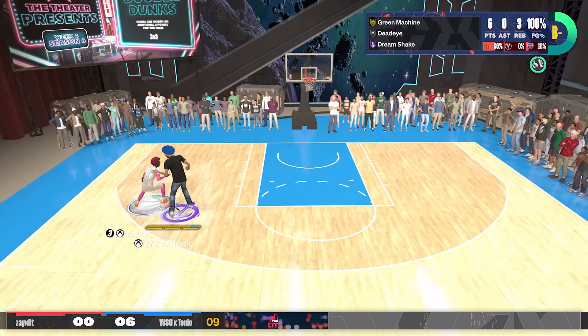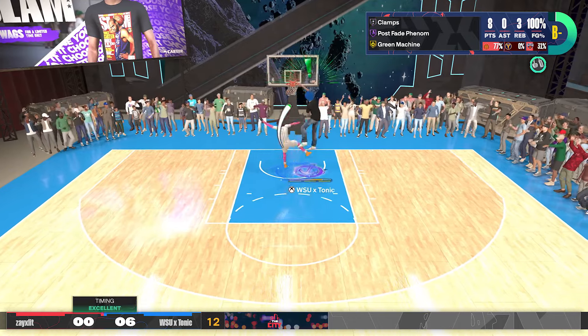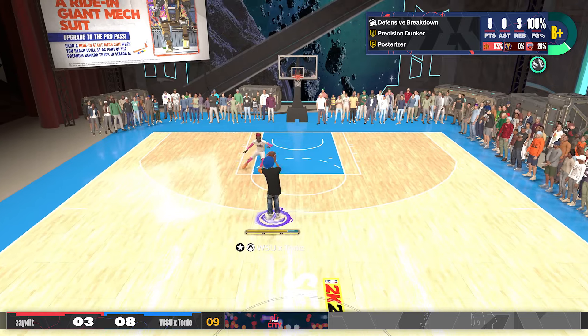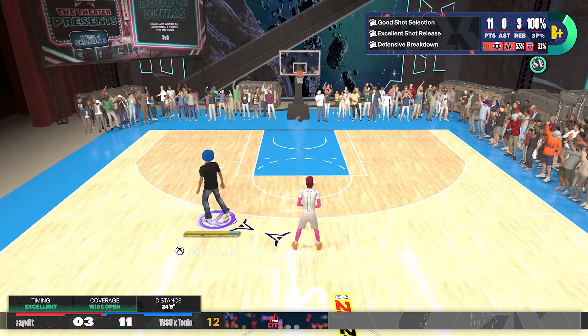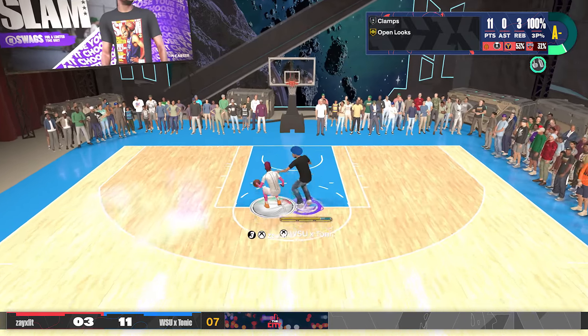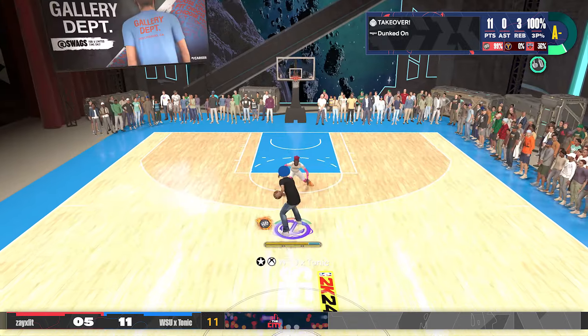Once again, going to the dream shake, the shimmy, stealing the ball from him. I've got the defense, I'm able to just yam on him immediately. He gets cold off of it, but he gets me back with a dunk of his own right there. Taking my jump shot, I can get my takeover built up by doing these post fades. I can get my green machine rolling as well. He gets me back — he gets a dunk right there.